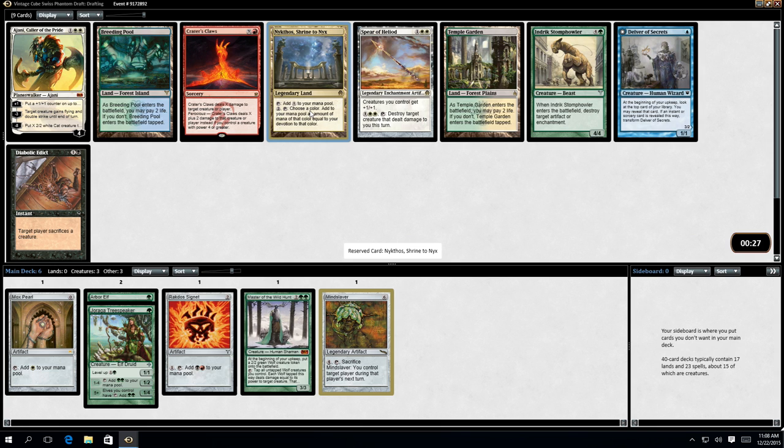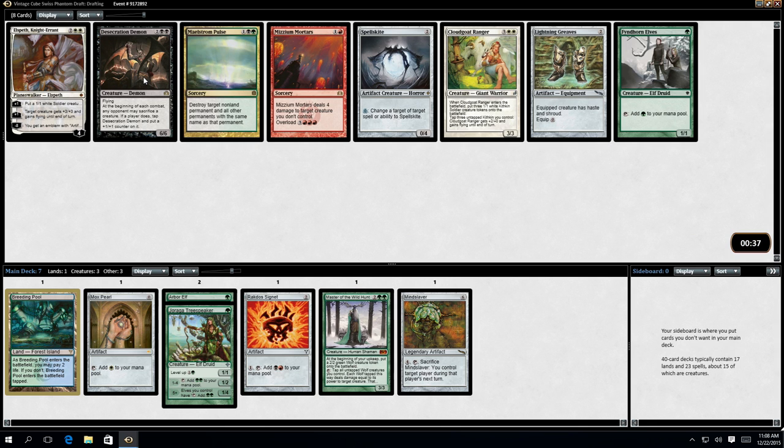If Nixus was at the end, I would snap it up because hopefully by then I'd have a lot more of any particular colour, but at the moment it can ramp you ridiculously. I think I'm going to get the Temple Garden. Actually, let's take Breeding Pool. If I do see any blue cards that I want, which you pretty much always do. The Cloud Goat Ranger... I think I'm going to take another Mana Dude. I've still not got anything to ramp into, so this could all go horribly, horribly wrong. But yeah, I'll take Finhorne Elves.